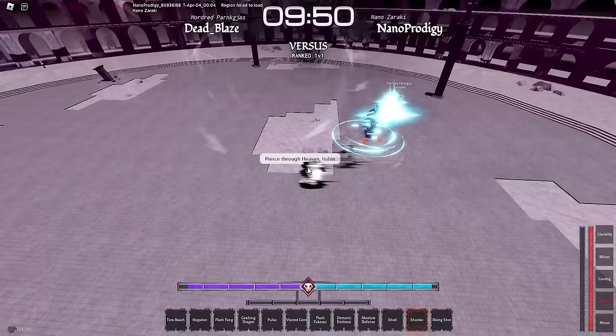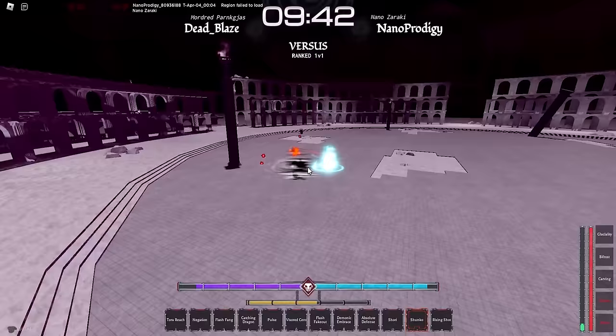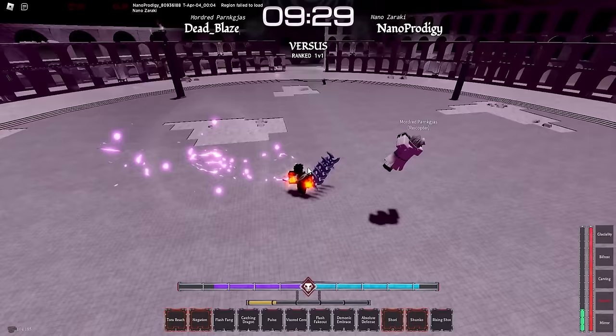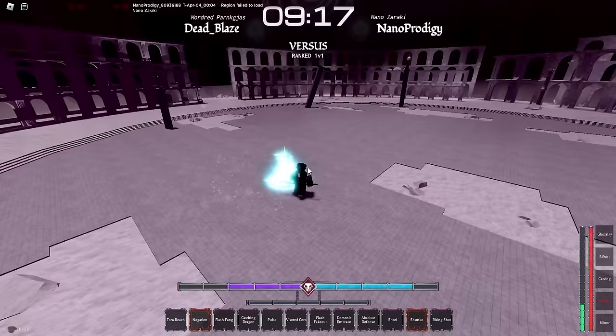We have Flash Fake Out now — I think that's going to be really good to confirm my grab afterwards, but we'll see. Well that's already bad. Just waiting for him to use everything here. He has nothing now — nice. He keeps canceling everything that I use which is very bad. He parried my Flash Fake Out — what the hell?